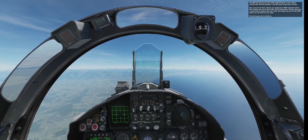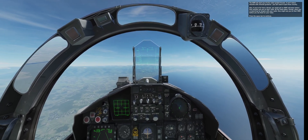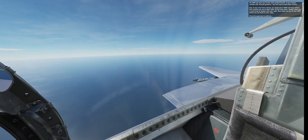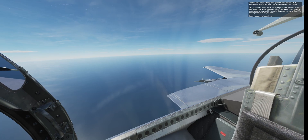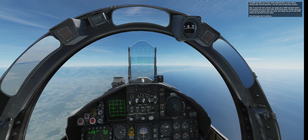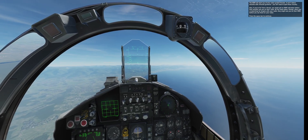The RWR will alert you of only radar-guided threats — it won't detect missiles with infrared guidance, so you'll need to spot those visually. Also, if you're far from a threat, you might get an RWR indication before they actually see you on their radar. By the same token, when you're searching for targets with your radar, they might see you on their RWR before you see them on yours.